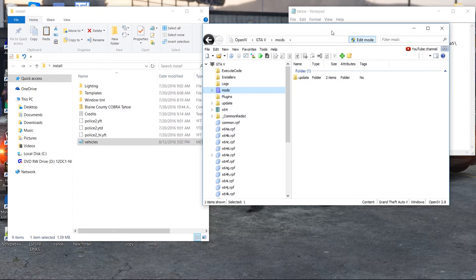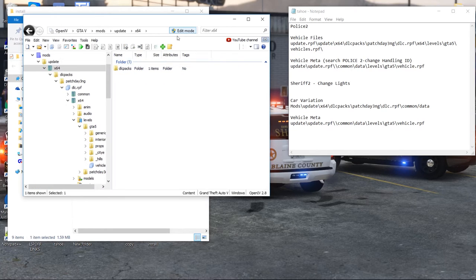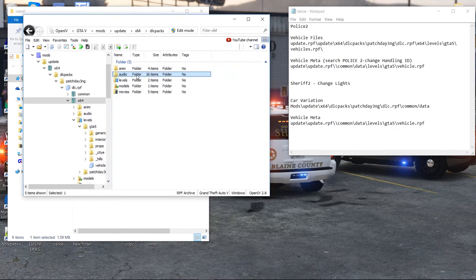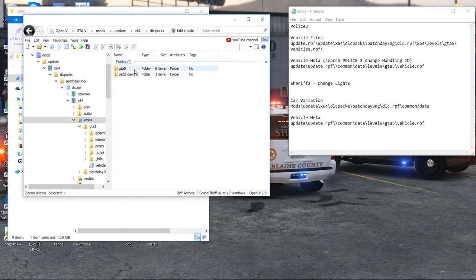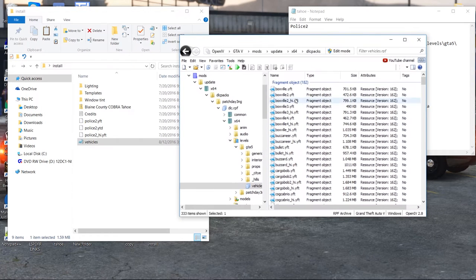Same process: we're going to go to the vehicle file first, which happens to be in the same place. Mods folder > update > x64 > dlcpack > patchday3ng, right where we want to be. DLC > x64 > levels > gta5 > vehicle.rpf.